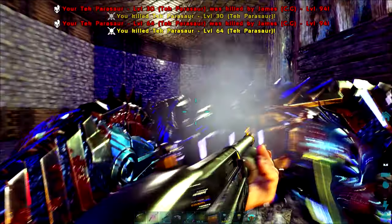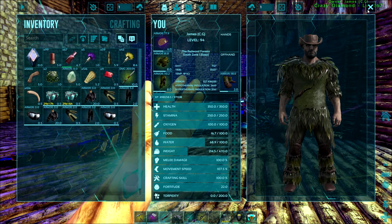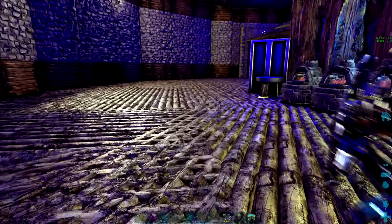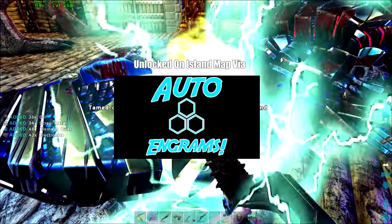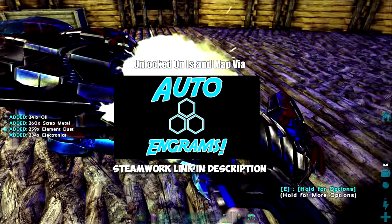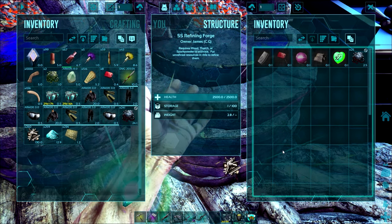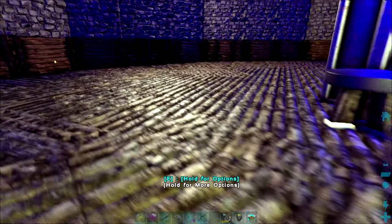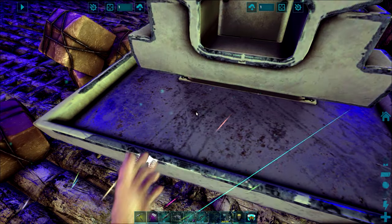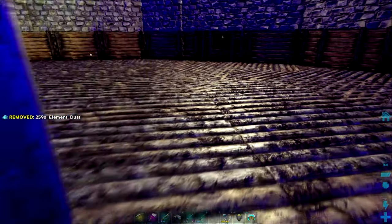Another great tip: one of the first dinosaurs new players tend to tame is the parasaur. If you can find a couple of tek parasaurs of any level, you can actually set up a farm, which is really helpful for gathering some of the more hard-to-find ingredients. If you have access to a chainsaw, you can get electronics, element dust, oil, and scrap metal, and set up a little farm in your base just by breeding these tek dinosaurs. The electronics are very handy and element dust is something you'll definitely be using in the end game. Get a couple of parasaurs and wait until they're fully grown to harvest those ingredients.